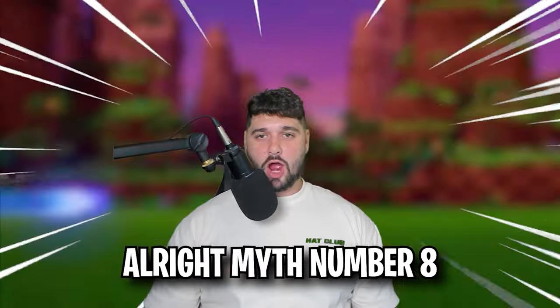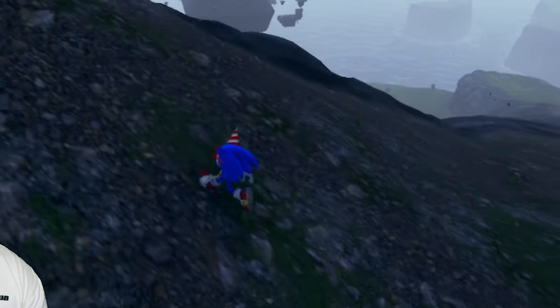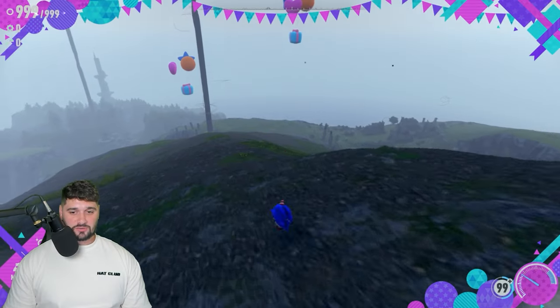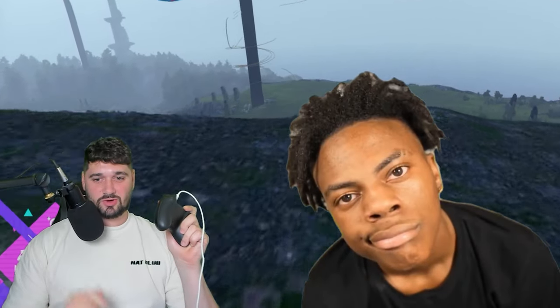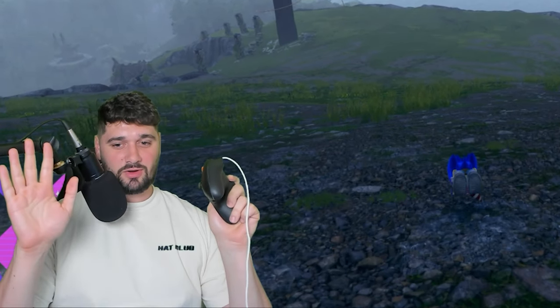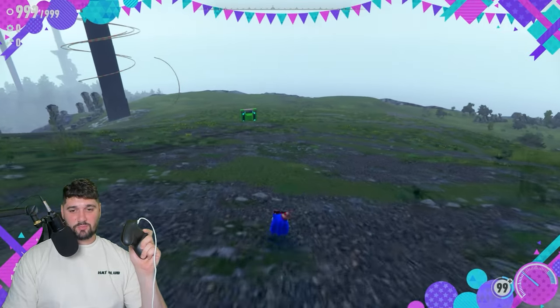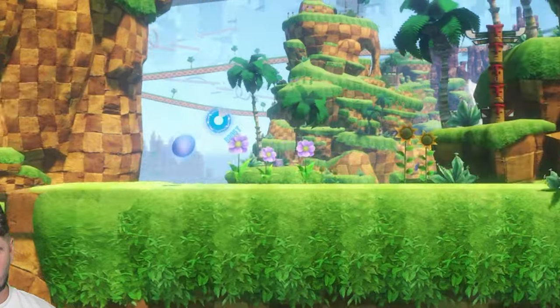Myth number eight: the new roll ability has proper momentum. The spin dash was added to Sonic Frontiers, but there's also a new pre-spin-dash roll ability. We're at our trusty spot on Miran's Island. I'm letting go of the controller — is he rolling on his own? I'm not touching the controller. He's rolling, but it seems like you have to press forward on it and he's not even going that fast.